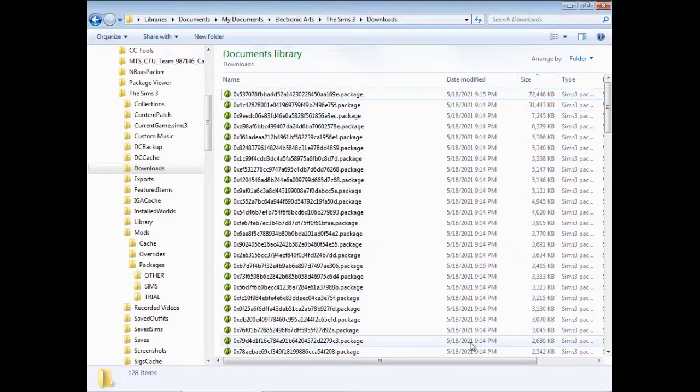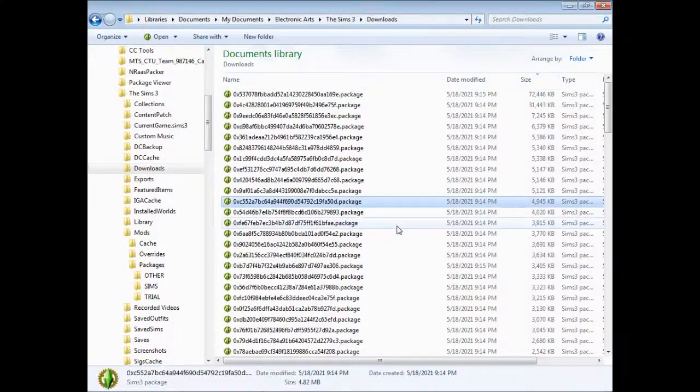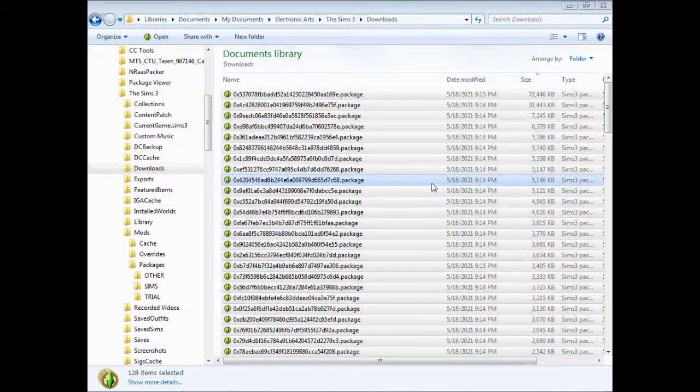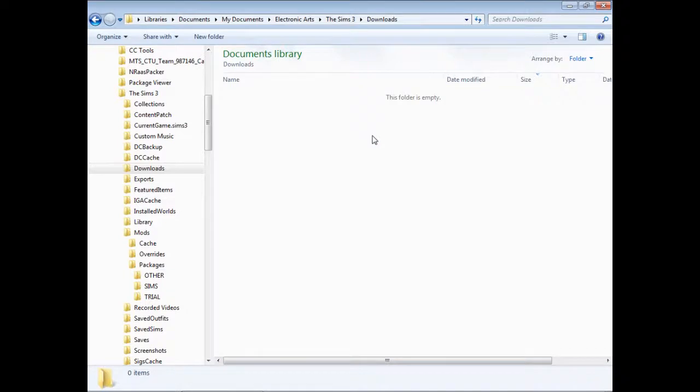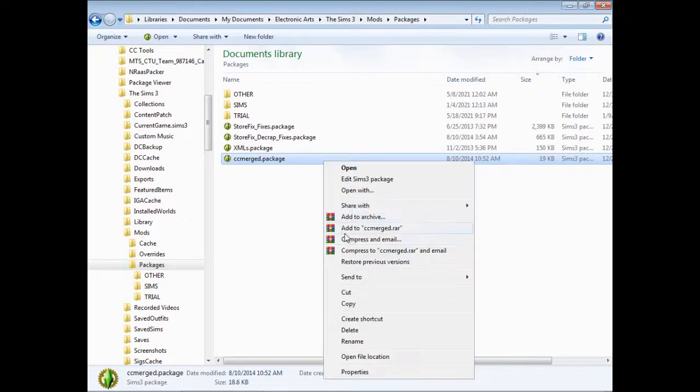In that case, put them into the download folder, then install them using CC Magic. Make sure you have the CC Merger from 2014 in your DC backup folder.